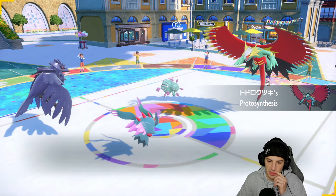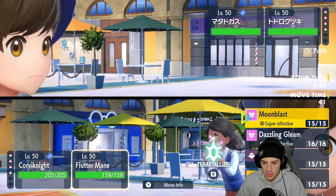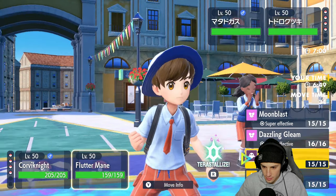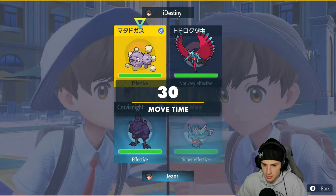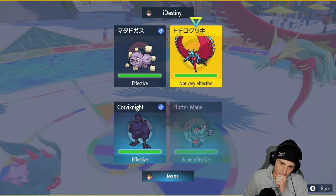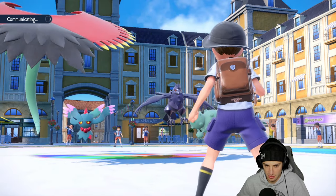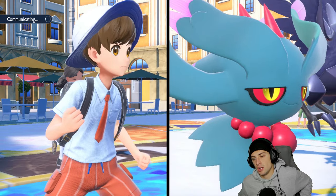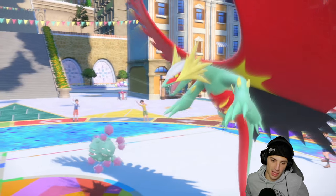With the Protosynthesis speed boost, we definitely want to go for Bulk Up. I could go Gleam or Moonblast — but most of these guys rock the Poison Tera type, so I think I'm just going to throw a Shadow Ball into the Roaring Moon slot. I really do think he's just going to Thrash — and that makes the most sense. He ends up just dropping the Tailwind instead.